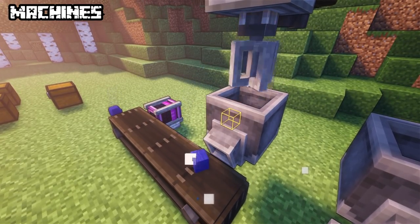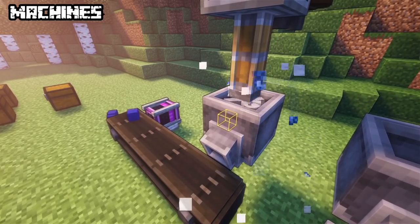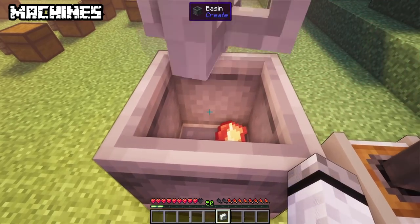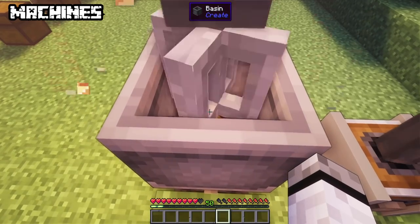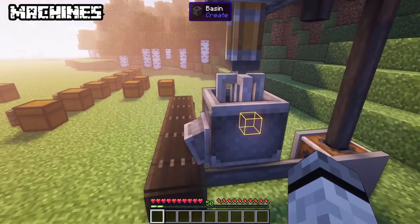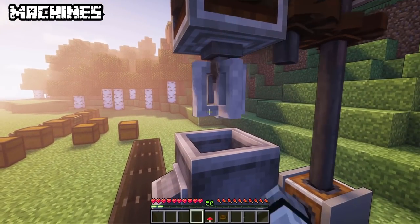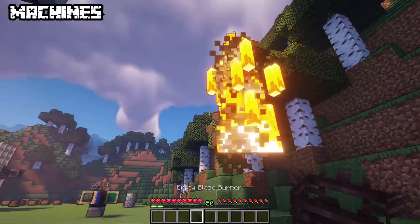The second machine you need is the mixer. To be able to get brass, the mixer needs a high amount of rotation speed, and to connect it to your system a cogwheel has to be placed on its side. The mixer has three crafting modes: shapeless crafting, automatic brewing and mixing. For crafting, you just throw ingredients into the mixer and it will be crafted. Most are normal vanilla crafting like beds or wool coloring.